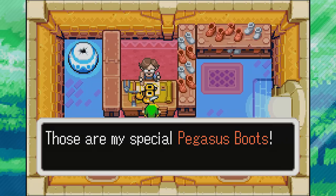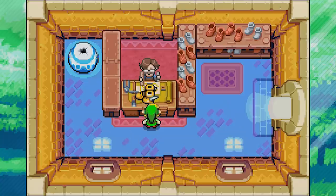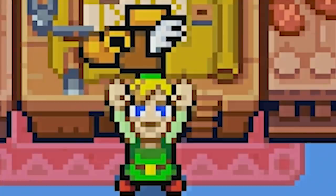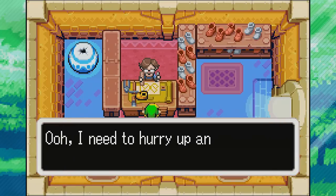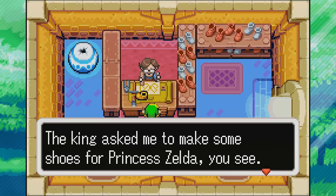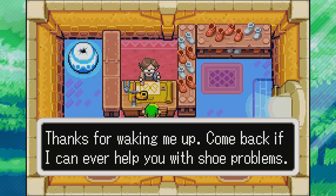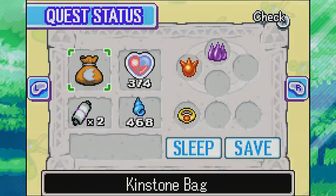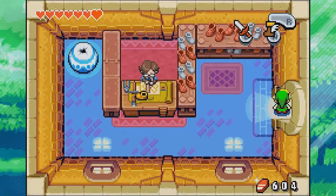And there we go - Rem gives us his special Pegasus boots! They're so light, you'll feel like you're practically walking on air. We got the Pegasus boots - hold the button to run faster than the wind. Rem mentions he needs to hurry up and work on a special order - the king asked him to make some shoes for Princess Zelda. Thanks for waking him up - come back if he can ever help with shoe problems. We now have the Pegasus boots, which are very awesome. We can now run extremely quickly.